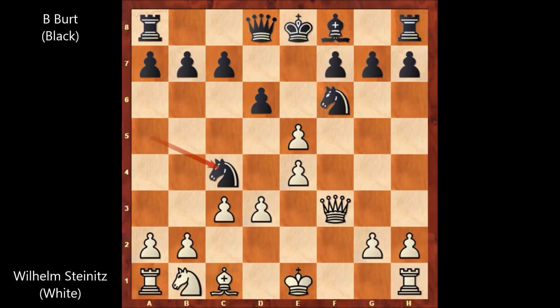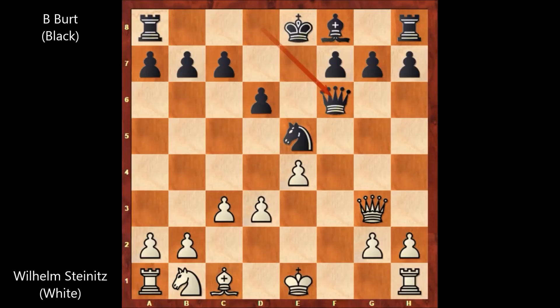Which knight to capture? Well, Steinitz captured the knight on f6 with the pawn, attacking on g7 and also attacking the knight. Black defended his knight with knight to e5, attacking the queen. So there is no time for capturing the pawn. Queen to g3, defending the queen, and queen takes pawn.